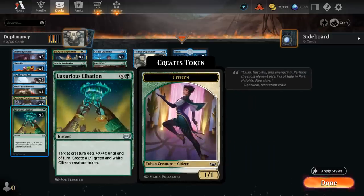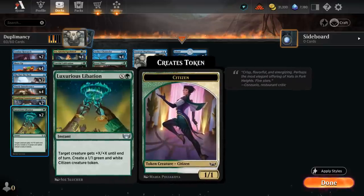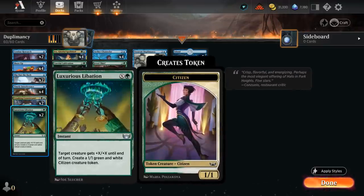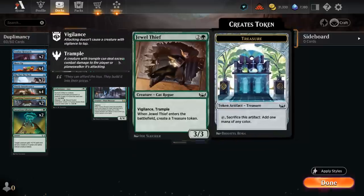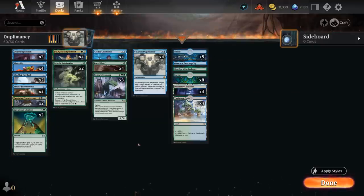Two copies of Luxurious Libation can be a nice finisher, giving target creature +X/+X until end of turn and making a 1/1 Citizen token. We can cast this for X equals zero just to get benefits from Ivy and Duplomancy and make several 1/1s. In the late game we can sink all our mana into it, especially nice with Trampling Jewel Thief or Flying Ivy, especially if we also copy it with Ivy and get double damage.